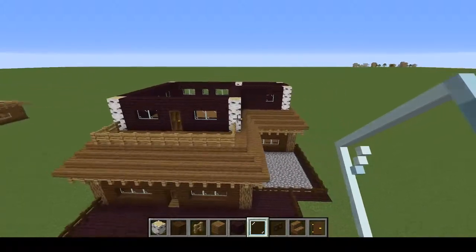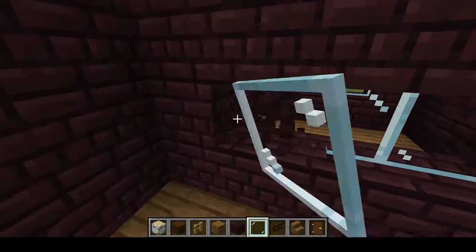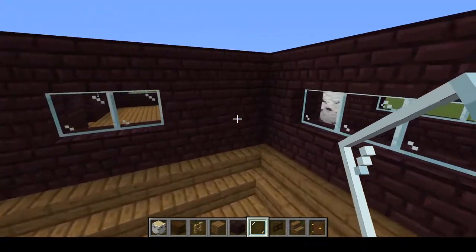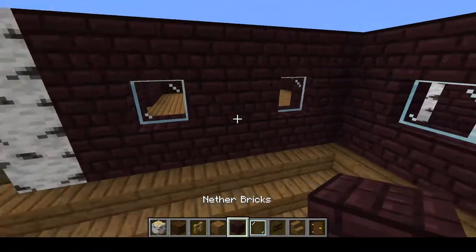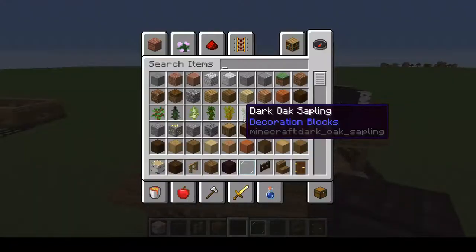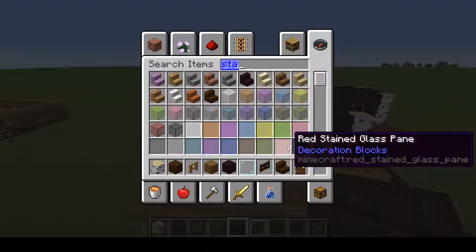This is what we're supposed to have so far. I don't like how this looks — it bothers my eyes. So let's have three windows here. The other side looks too empty, so: two, one-by-one, and one. Two blocks separating each other should be enough — that looks much better.